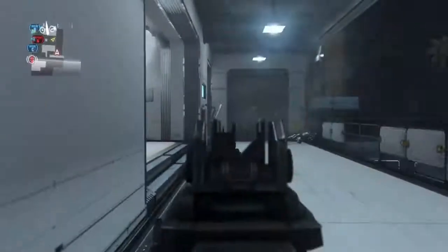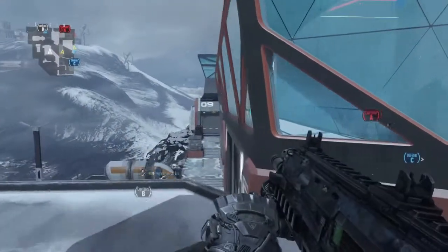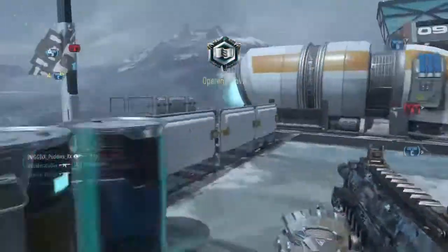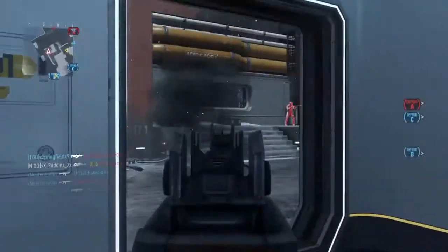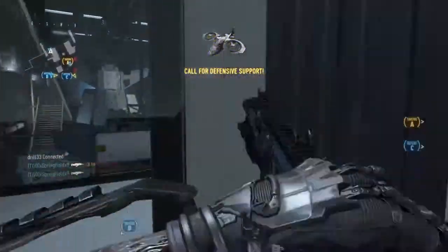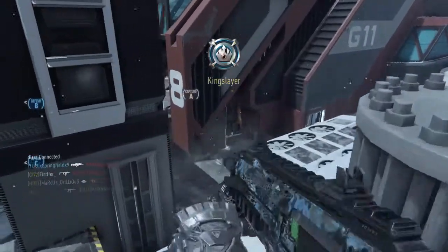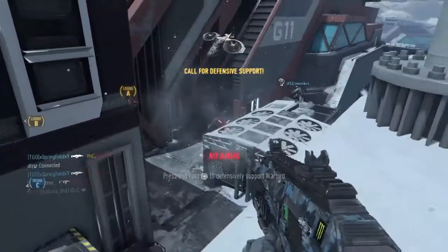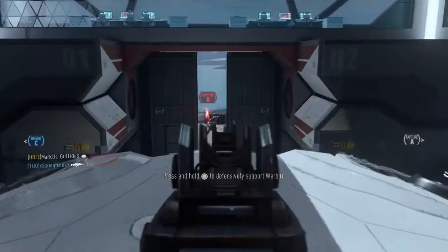Securing A. Enemy has A. Friendly UAV above. Securing Bravo. We have the lead. Bravo secure. Securing A. Warbird decloak sequence activated. Alpha. Warbird decloak sequence activated. Warbird assistance requested. Losing Bravo. We lost B. Enemy has Bravo.